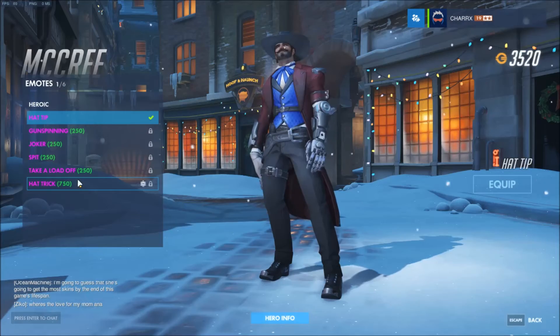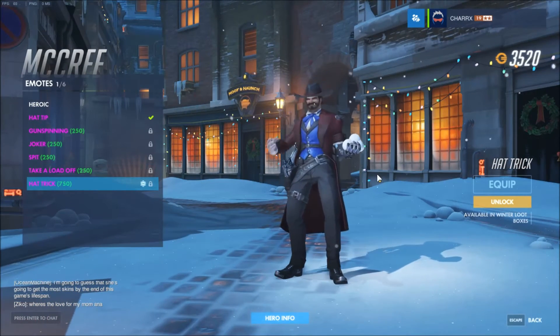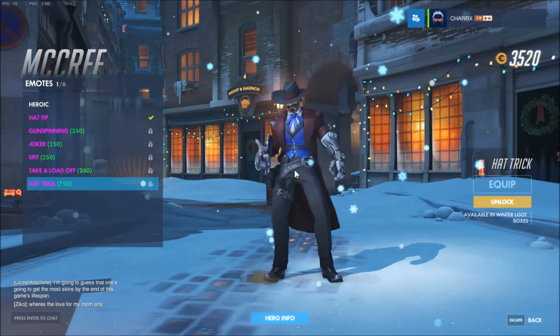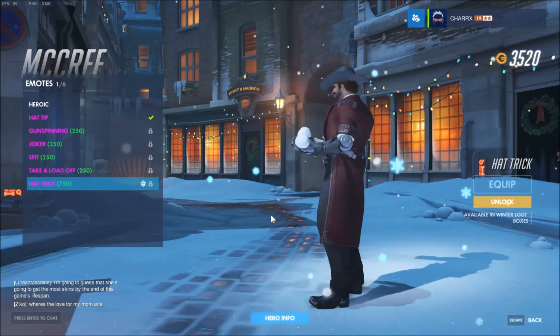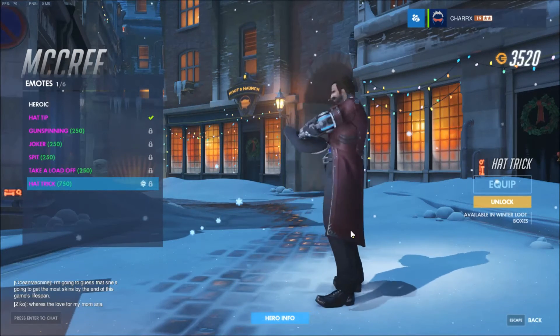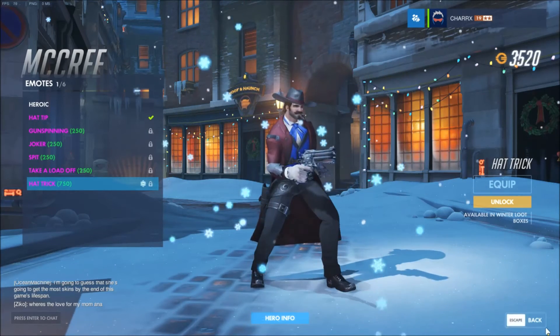And of course all the skins can be bought. Now let's look at the emotes. The first one is McCree - he got the hat trick. He got snowballs in his hat. Why is he keeping snowballs in his hat? He shoots those down - they just kind of appear. That's actually really cool.